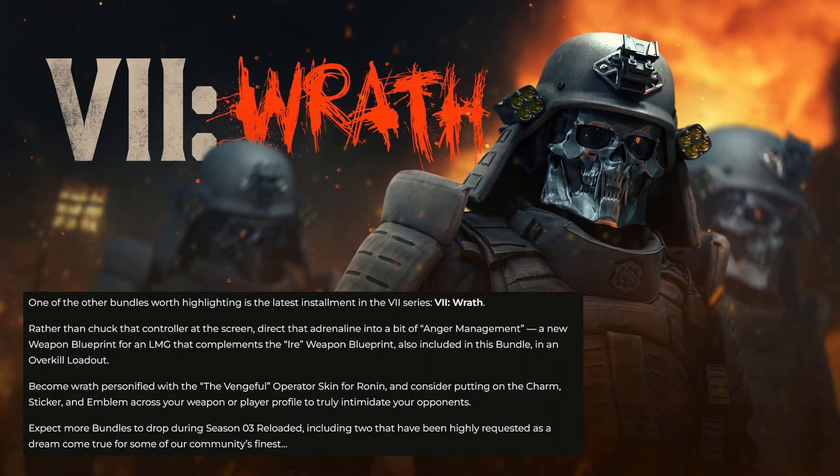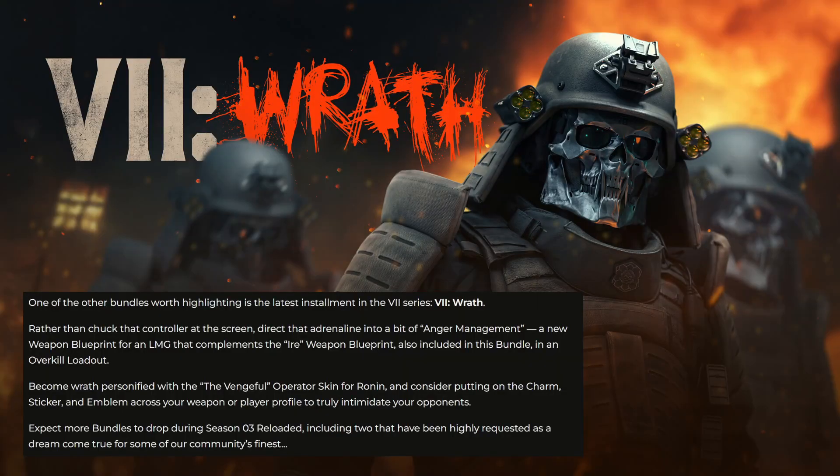Usually these bundles are between 2400 and above. It doesn't say if it's going to be a tracer pack — usually they put that in the title. But the skin alone is epically awesome. It kind of gives that ninja feel with the helmet, back surrounding area, the skull itself, and the vampire-looking fangs.